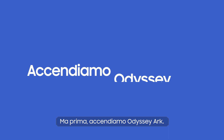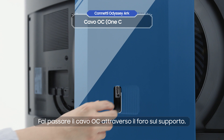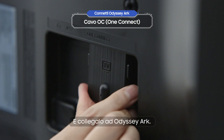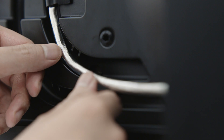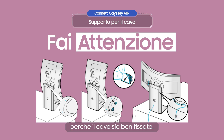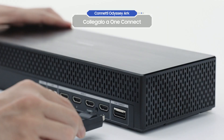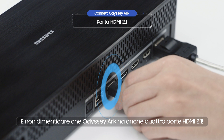But first, let's turn on the Odyssey Ark. Thread the OC cable through the hole on the stand and connect it to the Odyssey Ark. Don't forget the cable holder. Use the cable guides in Cockpit Mode to make sure the cable is completely secure. Now, plug the cable into the back of the One Connect. And don't forget that the Odyssey Ark also has 4 HDMI 2.1 ports.